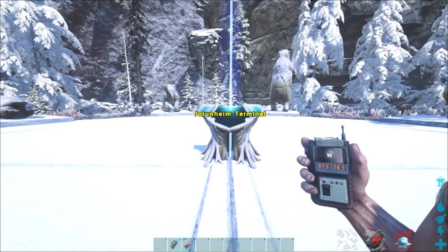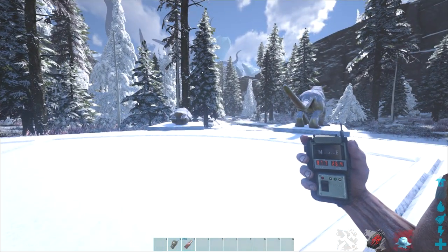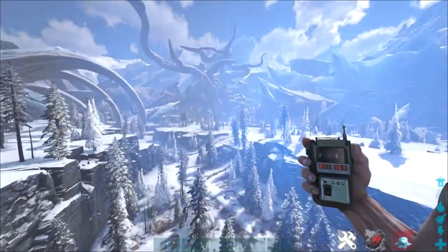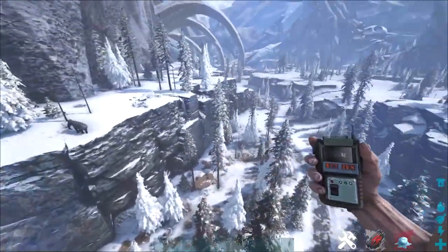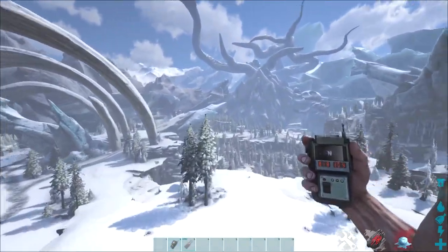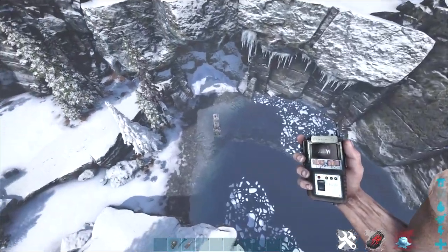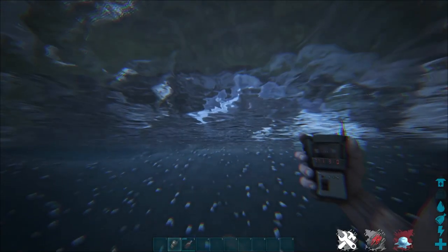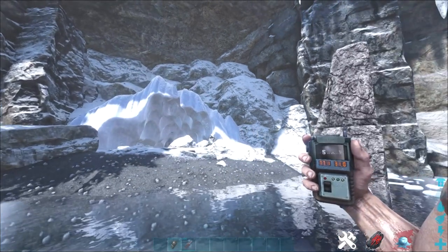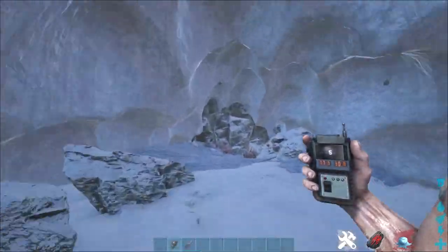When you get to Jotunheim, it's going to be freezing, so before you actually come here, just follow the directions here. I'm going to show you where the boss chamber, or the boss terminal, is. Facing this terminal, we're going to look to the right and go up to give you an overview of where we're going. You'll see what looks like giant rib bones on the left. At the closest one where it hits the ground, go down the cliff at that angle, and right at the bottom of those ribs you'll see a water pool and a little cave that's very hard to see if you're not really looking for it. It's at these coordinates if you have a GPS, and you basically go into this cave right to the terminal at the very end.